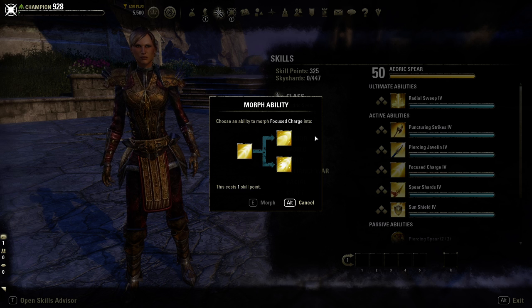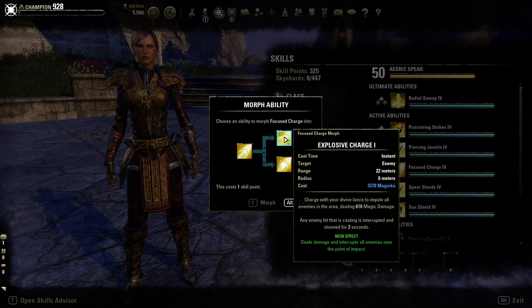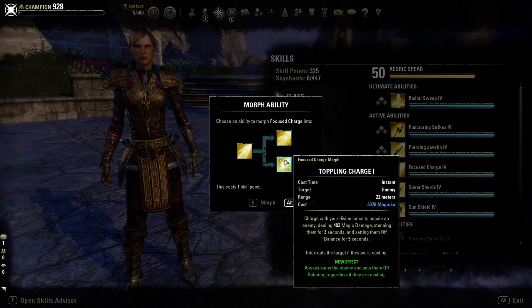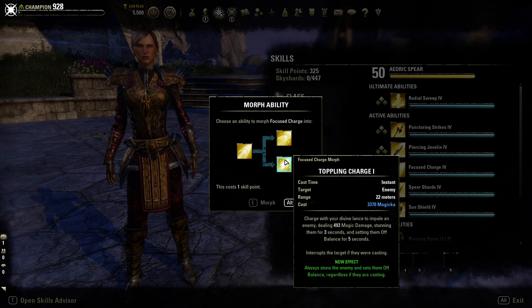Focused Charge has two magicka morphs. Explosive Charge lets you charge and impel the enemy, dealing damage to all enemies within a six-meter radius, and any enemy that was casting is interrupted and stunned for three seconds. Toppling Charge impels the enemy dealing magic damage, stunning them for three seconds and setting them off balance for five - it always stuns regardless of whether they are casting, but also interrupts if they are.